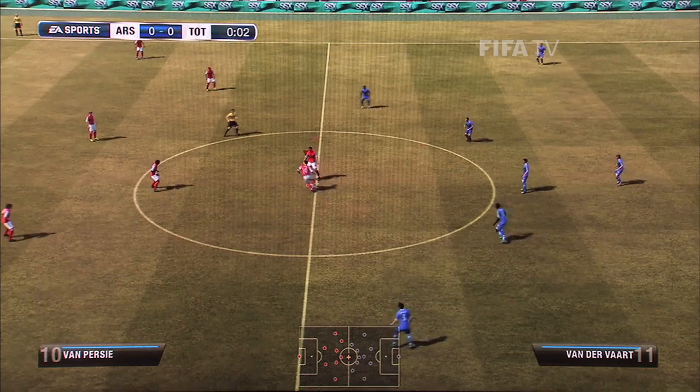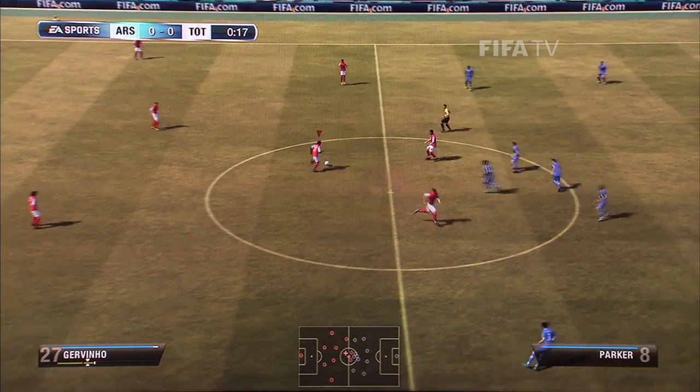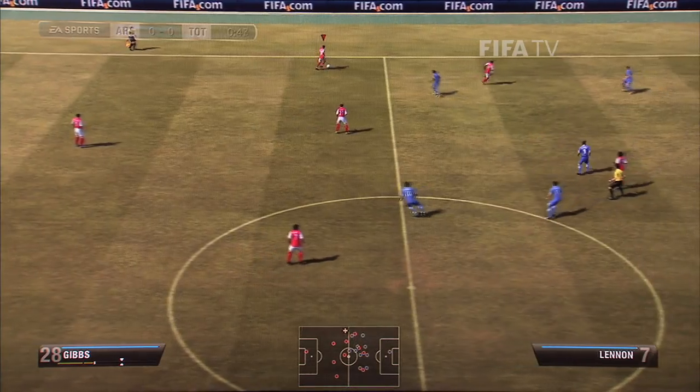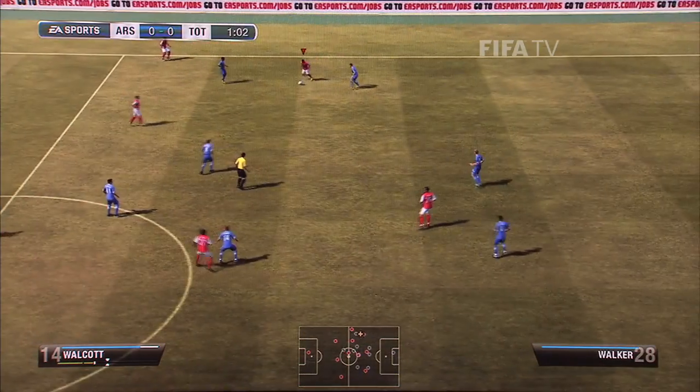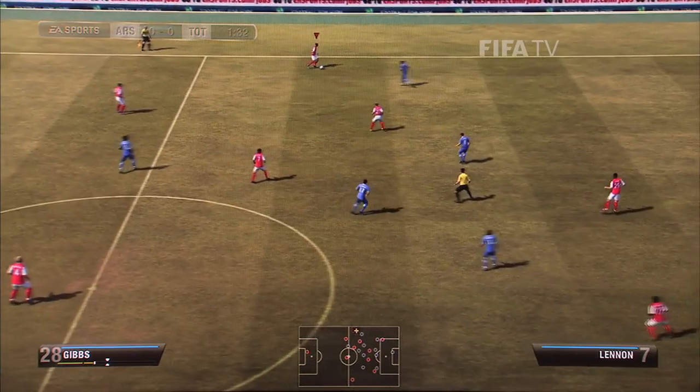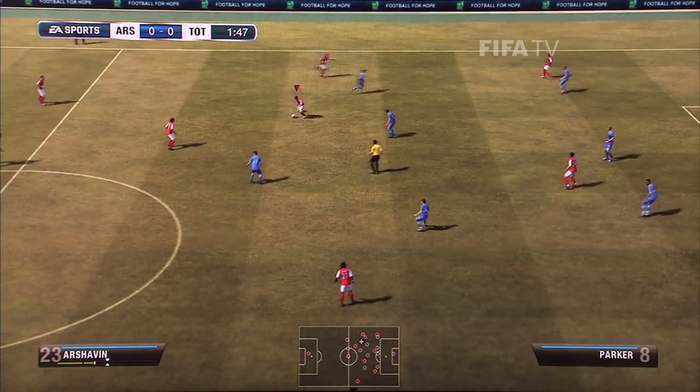The strong points of the 4-3-3 formation are pressing your opponent high up and having a lot of space on the wings, which works pretty well in FIFA 12 as you can stretch your opponent's defense and find gaps in the middle too.